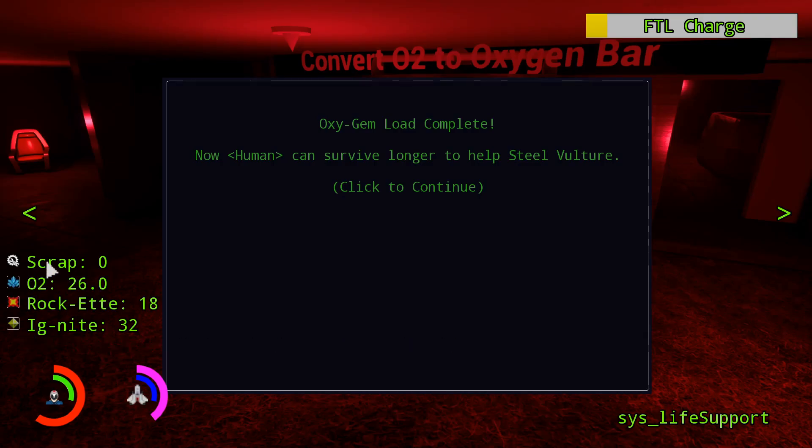If they are converting that much, the scrap will go up, and to make sure they cannot leave the level early, if scrap ends up equal to or more than 90 — because you need 100 scrap to leave the level — it brings it back down to 80, so they can't just click and get out of the level before the tutorial is over.